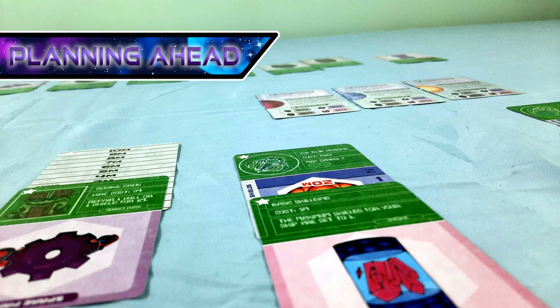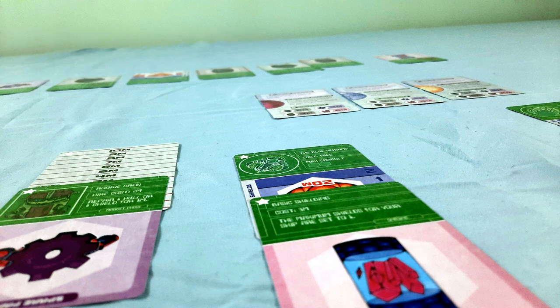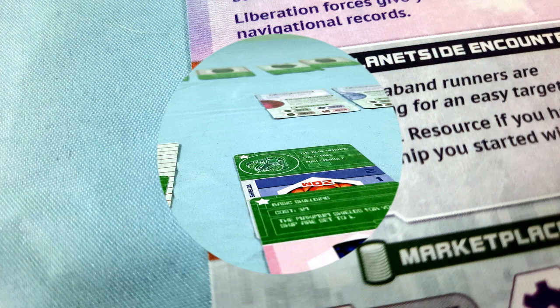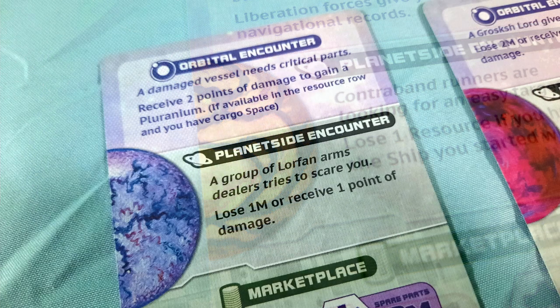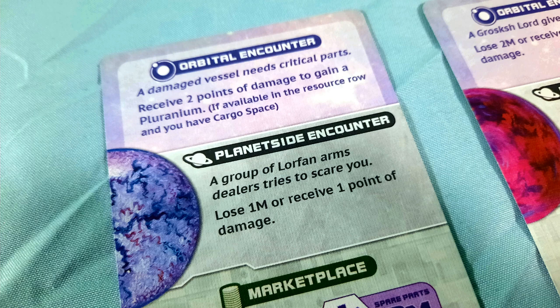Spaceshiped manages to be a very cerebral game despite its simplicity. It's not simply a matter of just generating credits to buy the crystals. You have to plan on making a profit amid the upcoming events and how your manipulation of the cards will affect future turns, especially the positioning of the xenocrystals. Since the orbital encounter is always unpredictable, it has just the right amount of randomness to prevent you from outright solving the puzzle, which means you have to constantly adapt.